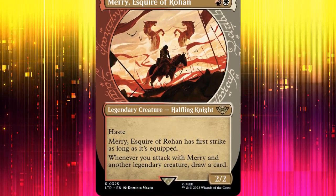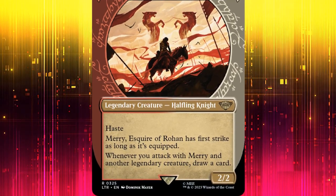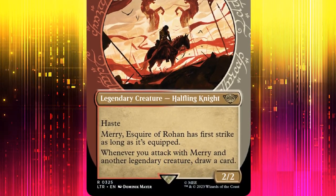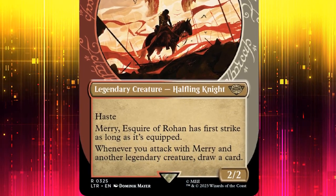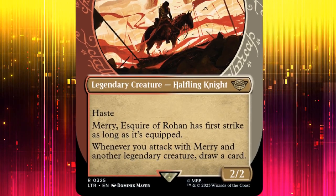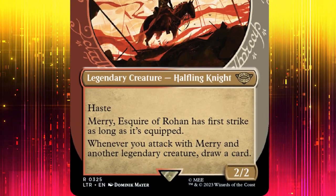Merry, Esquire of Rohan, is a 2 mana 2/2 legendary halfling knight with haste. So long as Merry is equipped, he has First Strike. Additionally, whenever we attack with Merry and another legendary creature, we draw a card.